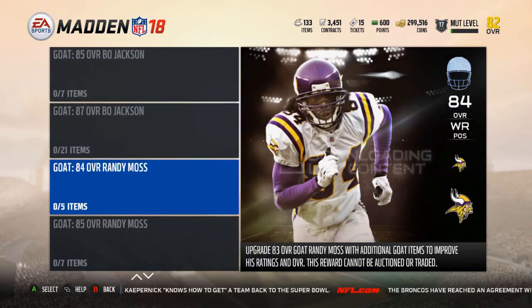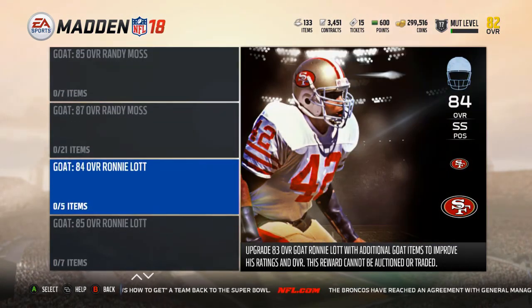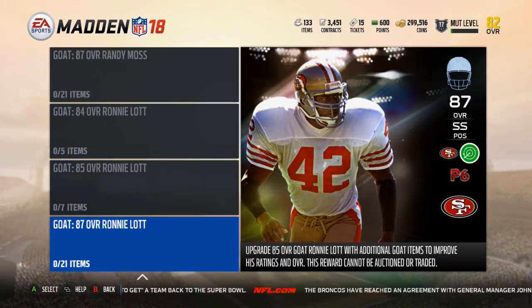And then Bo Jackson, Randy Moss, and Ronnie Lott — all available in the Goat Squad upgrade.